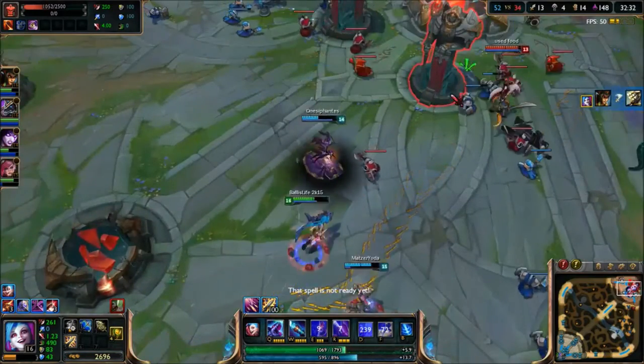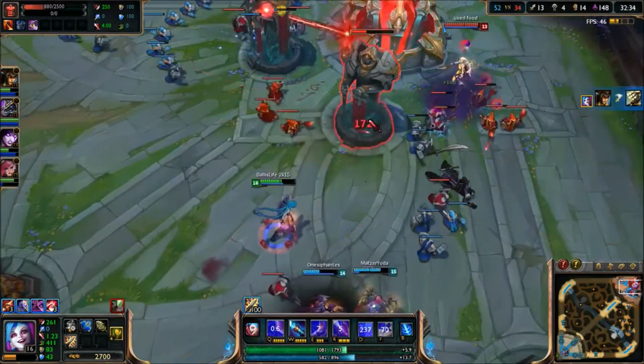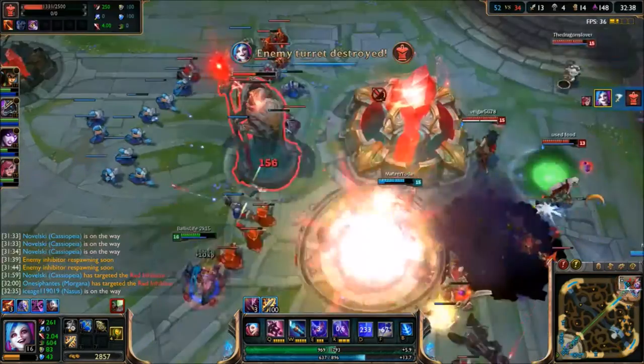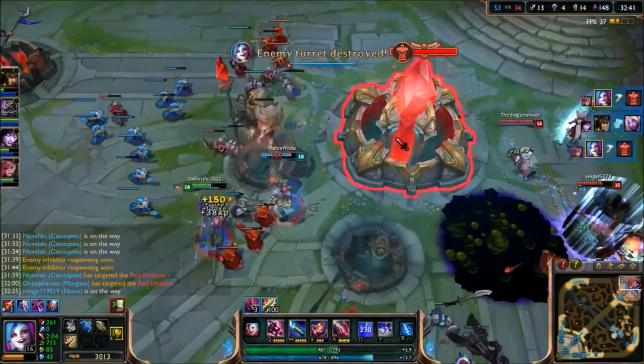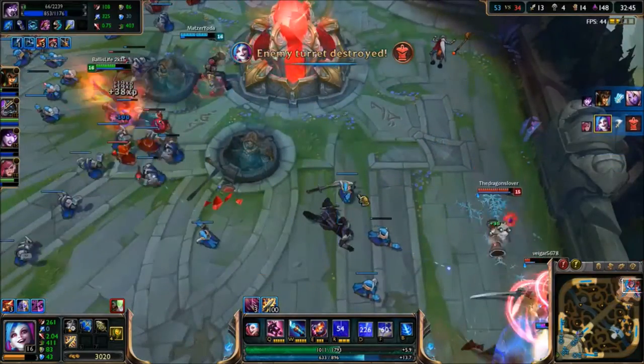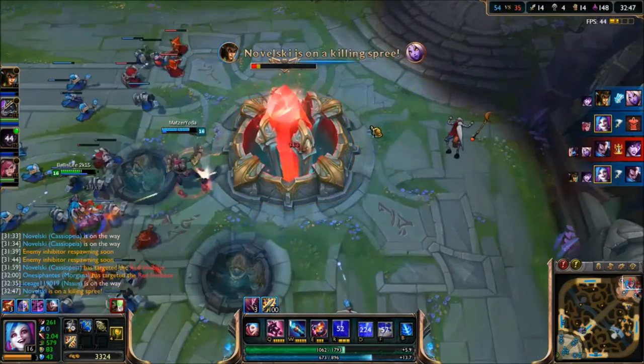As you can see the game is coming to a close and we are finishing them in a fairly quick manner. Since it was still early into the game we did not take Baron, as it was not necessary. But if you need it for teamfights, remember to always help your team acquire it as it will make the killing process a lot faster.